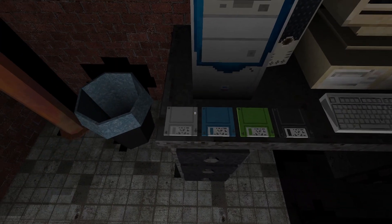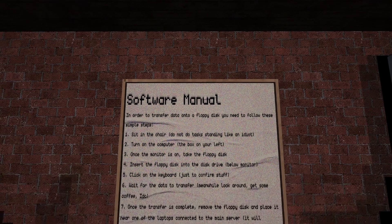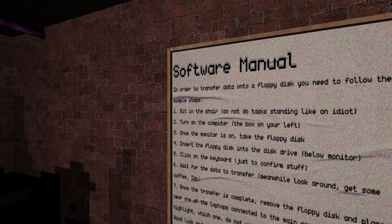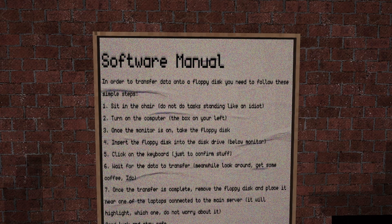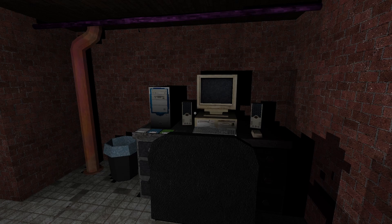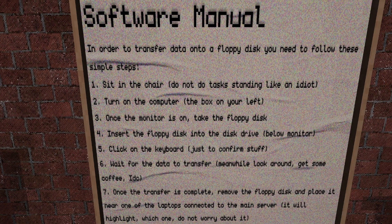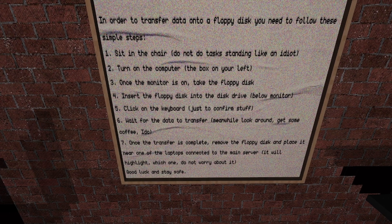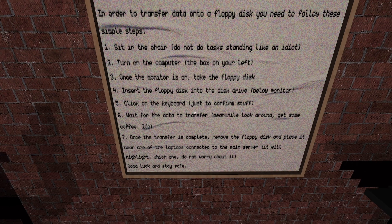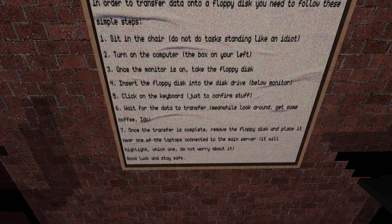Floppy disk — there's different colors. What do we do? The manual. In order to transfer data onto a floppy disk, you need to follow these symbol steps: sit in the chair, do the task — don't stand like an idiot. Turn on the computer, the box on your left. Once the monitor is on, take the floppy disk, insert the floppy disk into the disk drive, load the monitor, click on the keyboard just to confirm — whatever data to transfer. Meanwhile, look around, get some coffee, I don't care. Once the transfer is complete, remove the floppy disk and place it near one of the laptops, connect it to the main server — it will highlight which one. Do not worry about it. Good luck and stay safe.